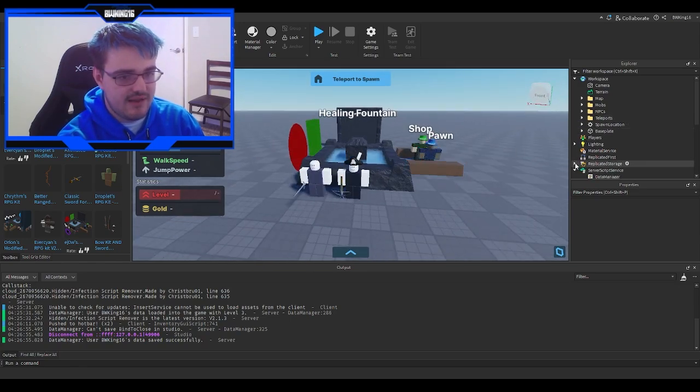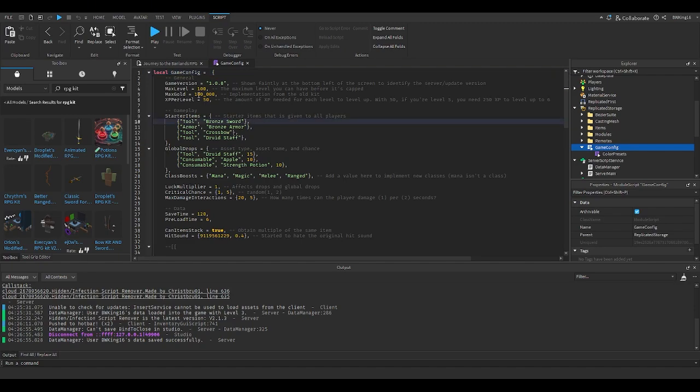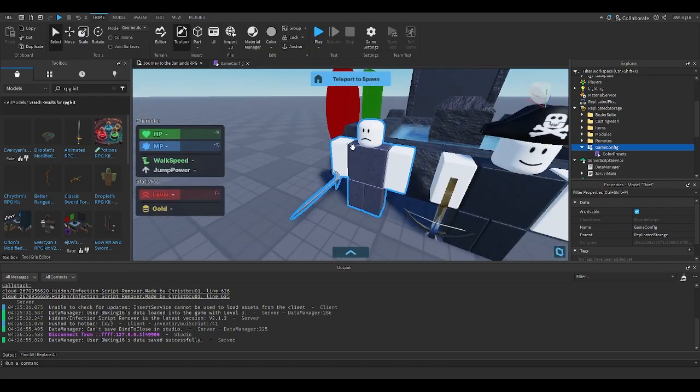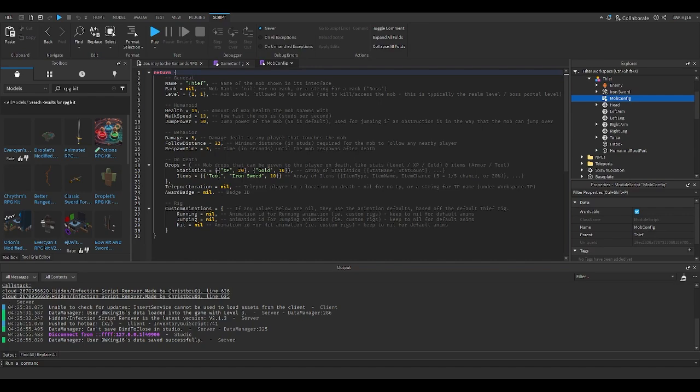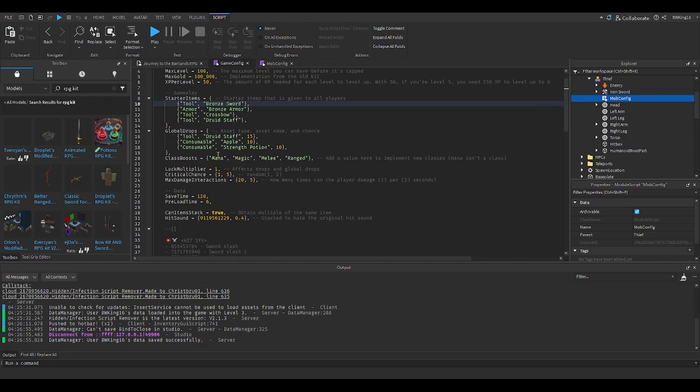Let's get to the GengaFig now. GengaFig has a lot of new things, so I'm going to show you them one by one. Much like the mech level, there's now a mech gold, which is interesting. There's XP per level, starter items — bronze sword, bronze armor, crossbow, druz staff — and global drops including druz staff, apple, and consumables. These global drops are basically drops that, whether the mobs have them enabled in their drop section or not, will still drop with a percentage chance. Pretty cool. Then there are classes — magic, melee, range — much like Orions, but done a bit differently.